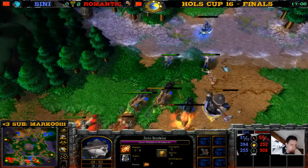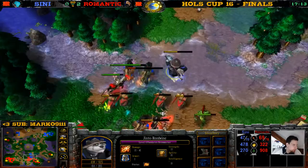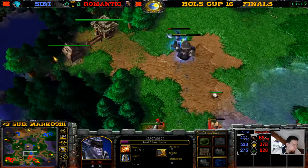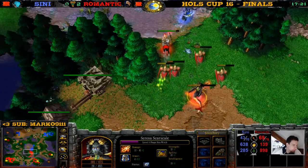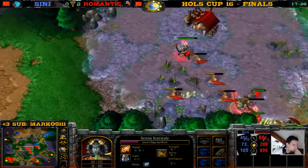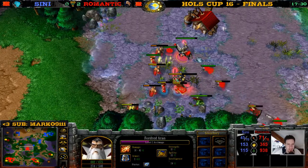Without the Demon Hunter, everyone else retreats. The Demon Hunter does have Stop but he saves it for the Bear — uses it on the Bear. He has to be careful. The Naga doesn't have mana for Lightning. Do we see the retrain now? Sceny at 45 supply, Romantic at 71.